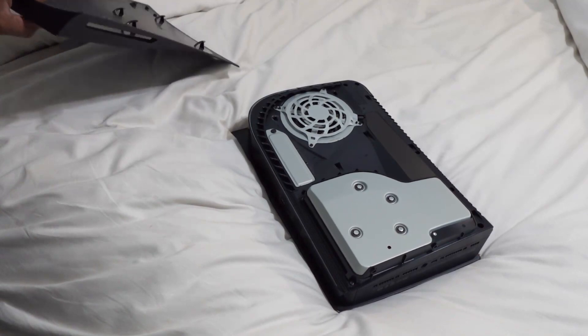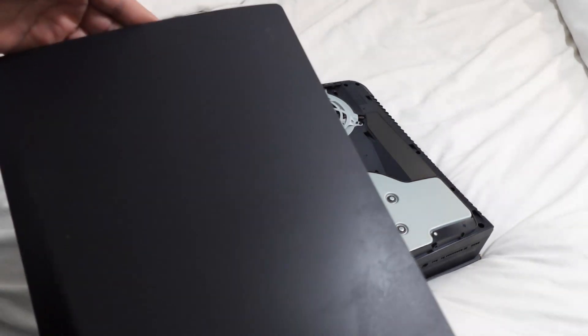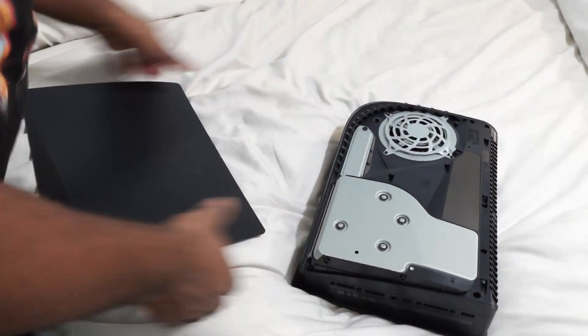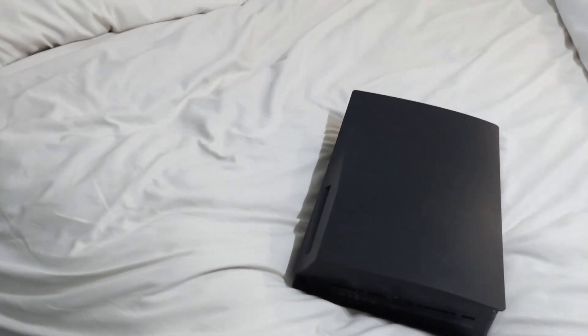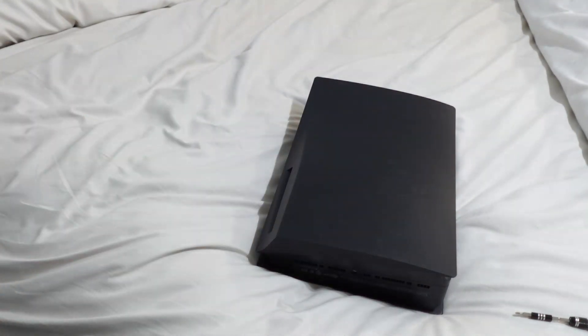Now I'm about to put this cover back on. Basically you just turn it the right way — it comes down to get it out, so you're just going to set it in. There are a few — it's like 4, actually more like 6 or 7 little prongs, because you got these down here too. Just going to line it up, set it in place, and then push it until it clicks. Once it clicks, you're in business. Now I'm going to go ahead and put my base back on, get it set back up, and then go through the steps of getting it to format. I'll show you guys that once I get it up and running.